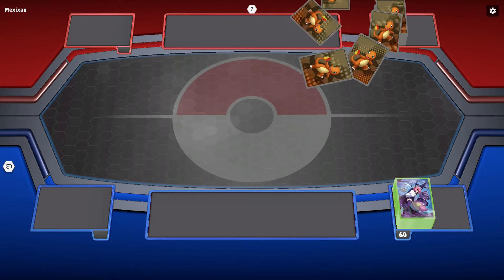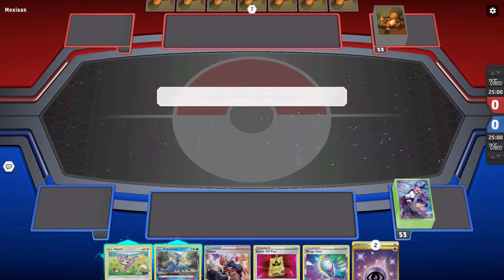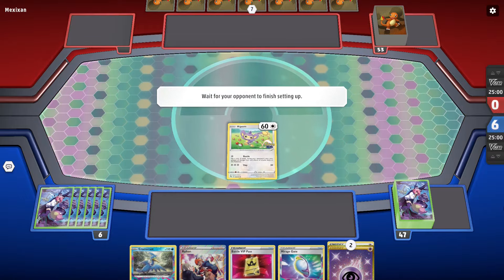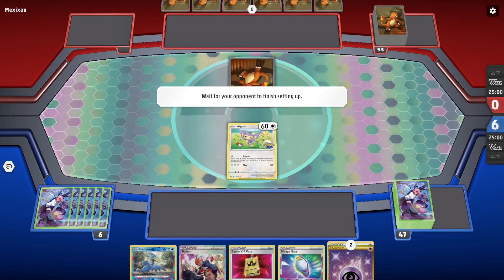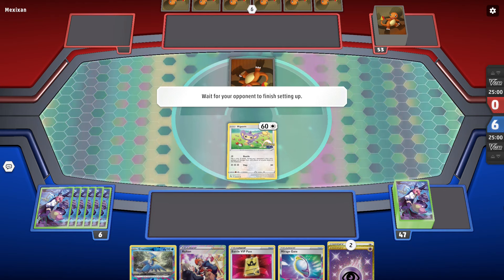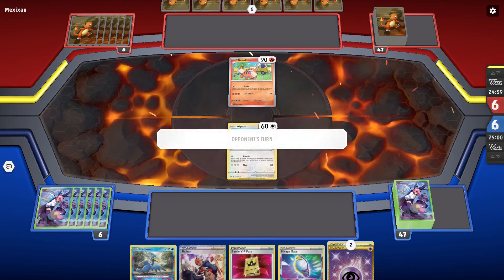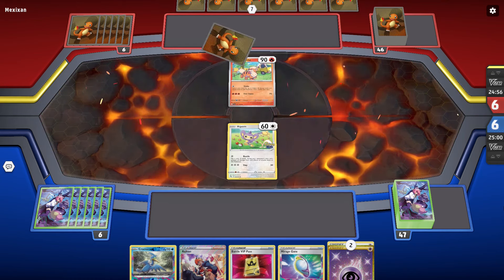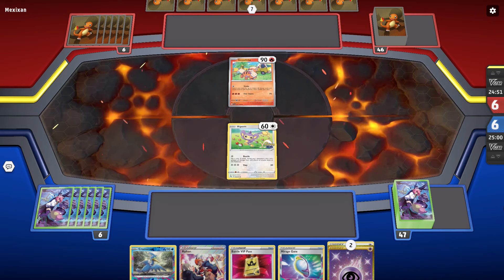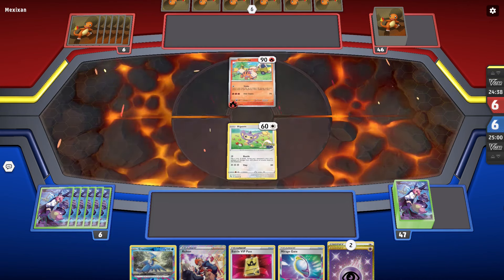We'll go ahead and get into the second match here. Seems like we are facing a Charmander or Charizard deck. We are starting out with Monkey and a not-too-bad hand — not the supporter I want to see for sure, but it could be worse. We are facing Arcanine here so the Charmander is probably the Pogo Zard. This first match was on the ranked ladder but this one is on the casual ladder, and this is like 90% of what you see on the casual ladder — just these Arcanine decks.